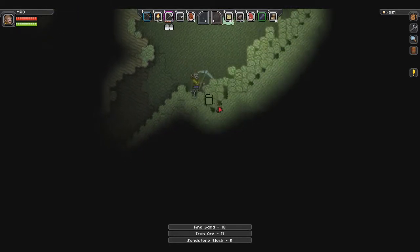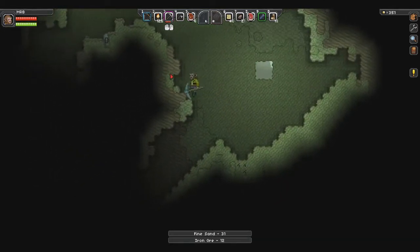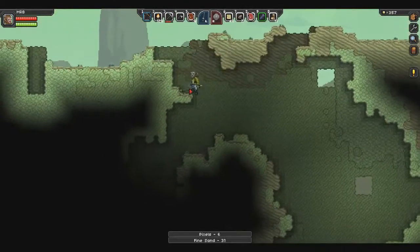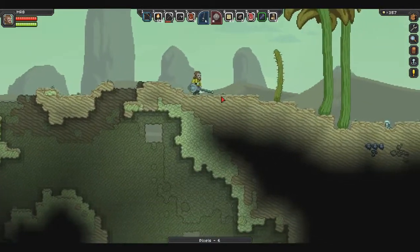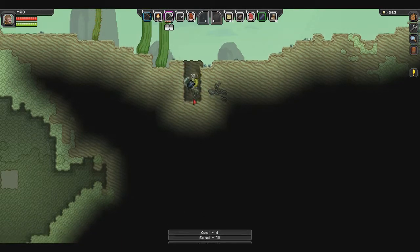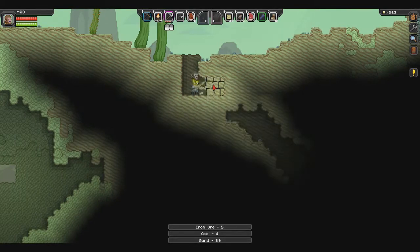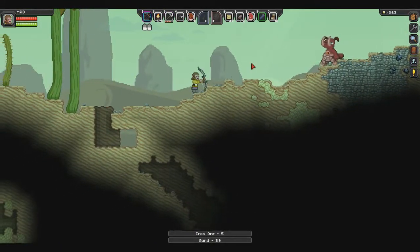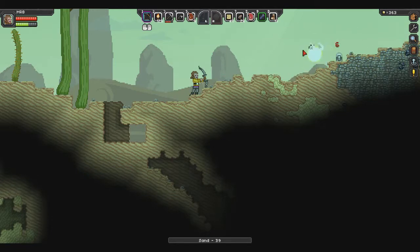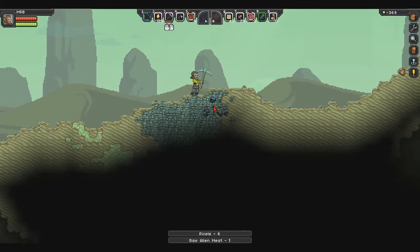The sand falls down and pretty much opens up any loose ores that are in the sand. Looks like we've got a little cave down there. This is marked as sand, but it's wet sand, so it doesn't fall like the dry sand does.